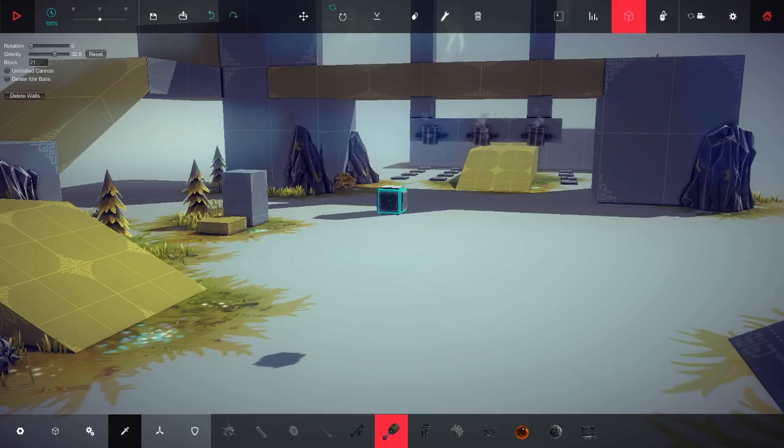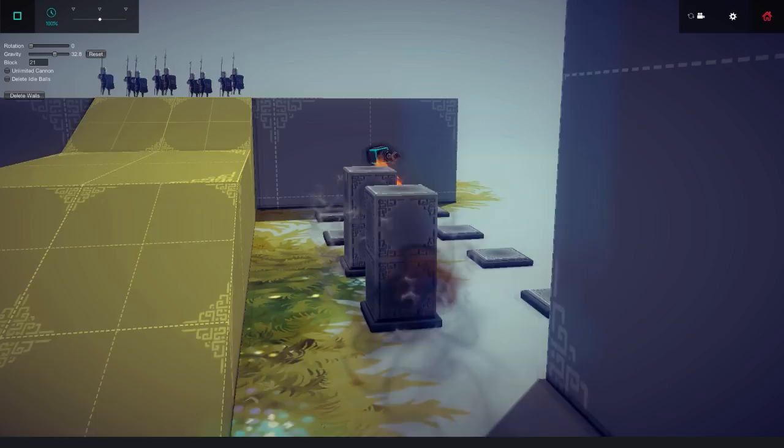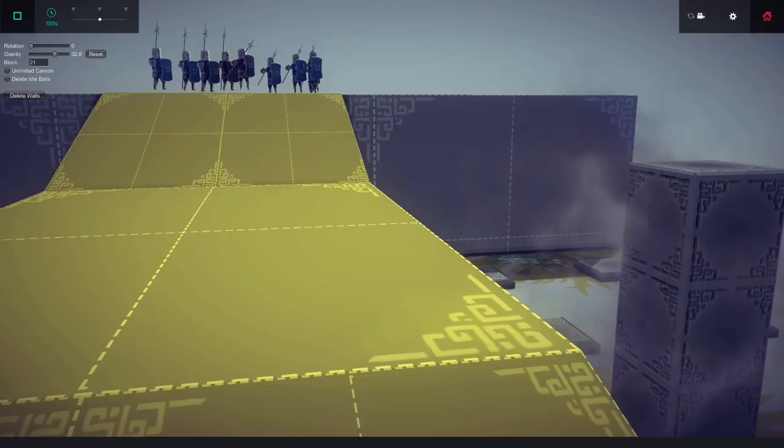Hello everyone and welcome back to Besiege. In the last episode, I showed you guys multi-mod, which is a really cool mod that adds a bunch of features, including the ability to use flamethrowers as rockets. You just gotta hit the button and it flies forwards. Made a little spaceship and things like that. Really cool — I kind of like to make a plane out of it or something.